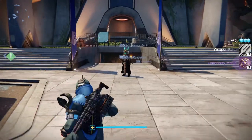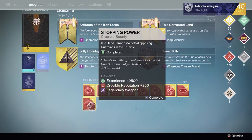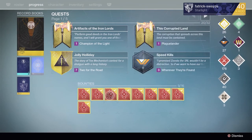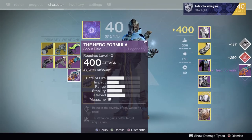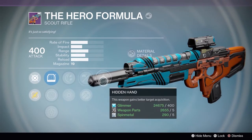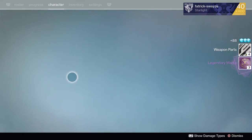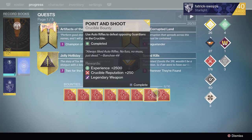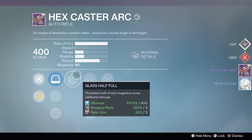Now on to the bounties — the ones I'm really looking forward to: the hand cannon, shotgun, pulse, sniper, fusion, and sidearm. I'll start with the scout rifle bounty and get the Hero Formula — it's got rodeo, small bore, hidden hand, hammer forged. Not really interested in that, so it becomes legendary marks. Next, auto rifles — the Hex Caster — glass half full, hand laid stock, spray and play. Not really that strong-looking either, so again legendary marks.